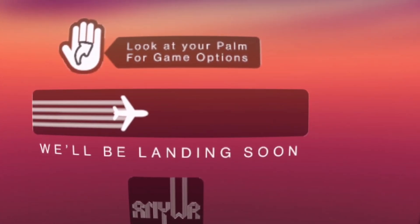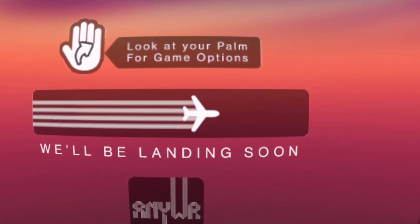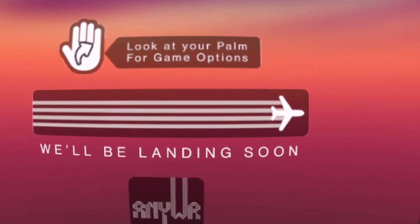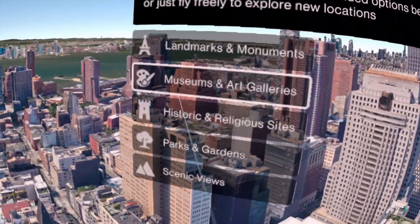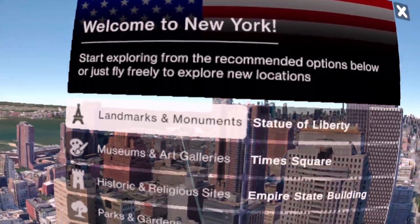It pretty much just lets you fly around and check out areas and scenery, kind of like Google Maps or Google Earth — that's the gist of what it is. Wow, this is pretty wild. Very cool. Let's look at some landmarks and monuments. Let's go ahead and look at the Statue of Liberty.